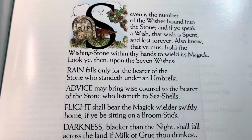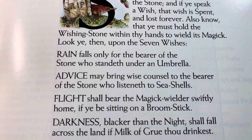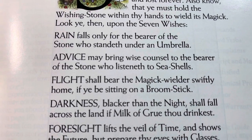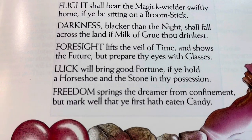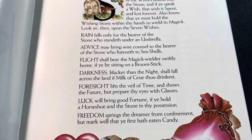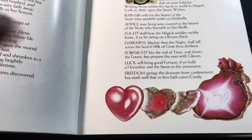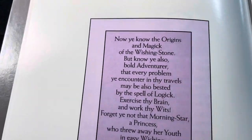In the game, you can use the stone to wish for things to make your quest easier: rain, advice, flight, darkness, foresight, luck, and freedom. But the great thing about the game is that you could use the wishes to help you get through the puzzles, but you could actually beat the game without using any wishes — and in fact, that's the only way to get the full score.